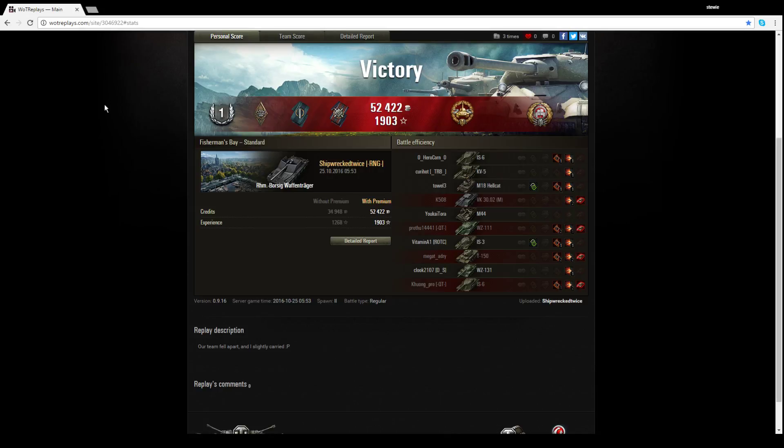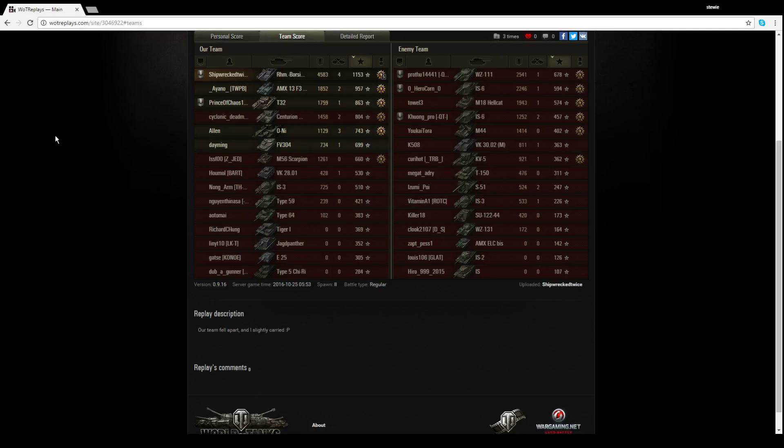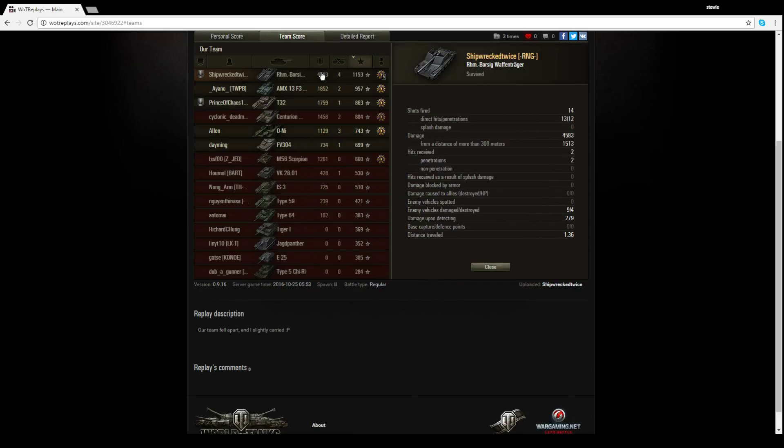Looking at the post-game battle results, unlucky not to pick up an ace tanker in my opinion. Maybe because he was top tier, or maybe because a lot of the damage he did wasn't spotted by himself — it was spotted by someone else. But he got a High Caliber as well as a Tank Sniper medal, and he damaged a hell of a lot of the enemy team. Nearly 4,600 damage and 4 kills, 1,153 base experience. He fired 14 shots, only missed one, and 12 of them did damage. Only 1,500 of the 4,500 was done beyond 300 meters — so those shots when the enemy were really pushing the 1-2 line made a real difference. A lot of passengers, a lot of zeros. It always makes me shake my head when I see so many zeros.